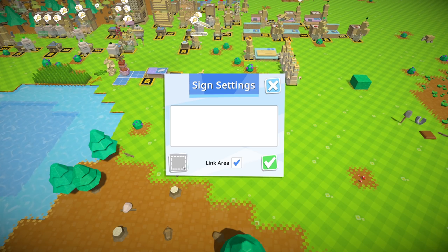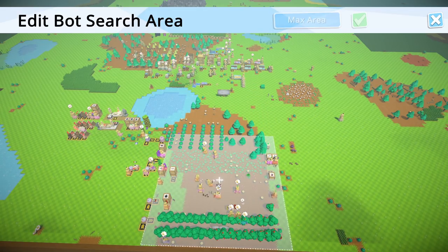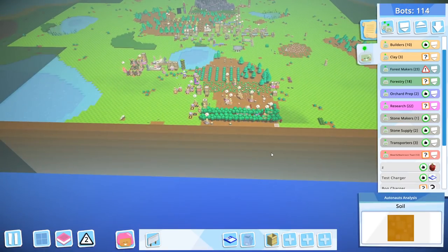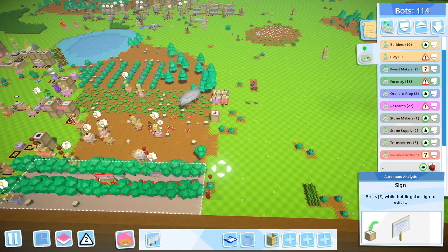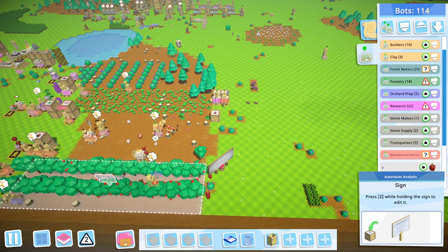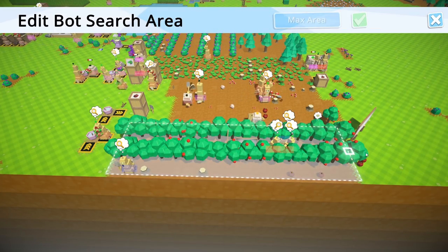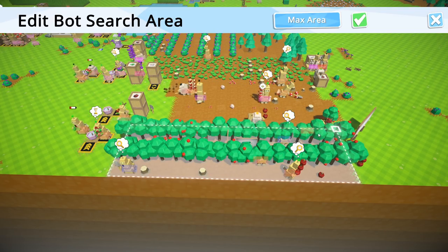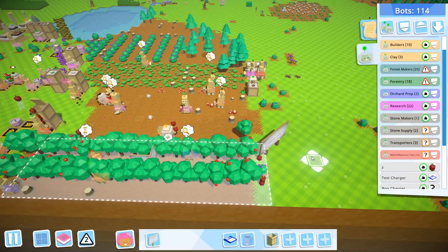Let's zed it and see what we've got here. The area is pretty big — it's wider than the entire orchard there. This might do actually for the orchard instead. Let's go down here and just drop this billboard off over there. And I'm going to pick up the apple sign. What I'm going to do with the apple sign is just pick it up gently and zed it as well. This is the max area of this sign, so let's drop this off over here.